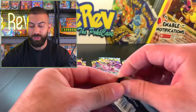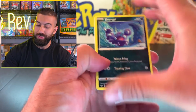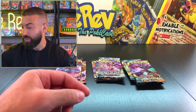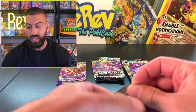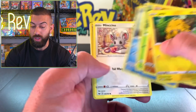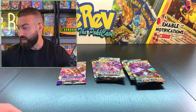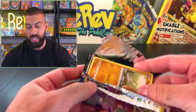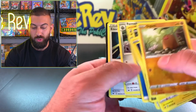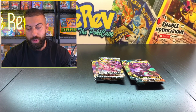Let's move into Sword and Shield Base - we had the Lapras VMAX Rainbow last time. Let's see what we can get out of this one. We got a Snorlax non-holo. Smash the like button for good luck. Diglett! We have a Nine Tails Reverse and a non-holo. It's looking very, very tough right now. This is the first time we actually struck out on an entire set of packs.